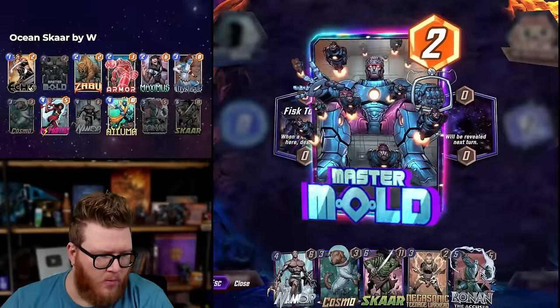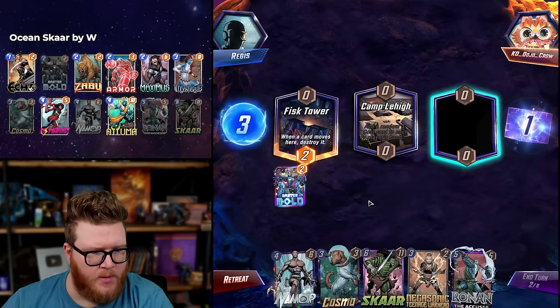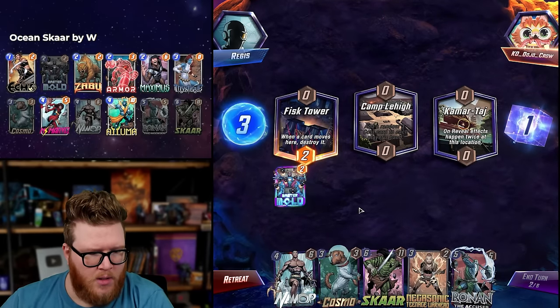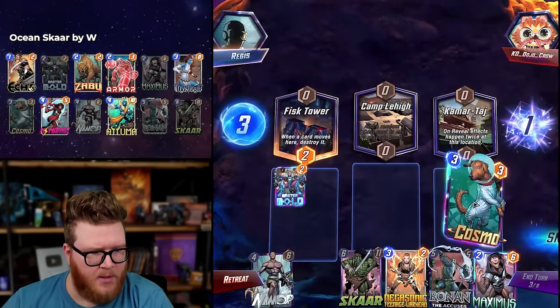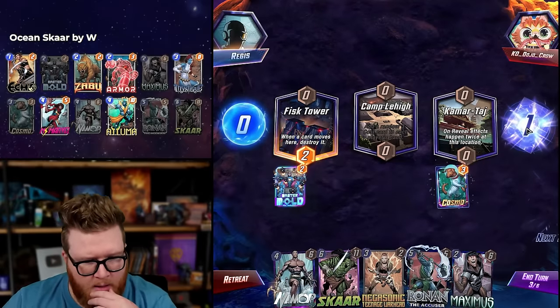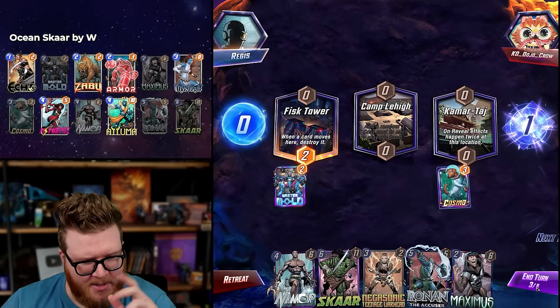No Ronin for this Master Mold, but interesting Scar line. Negasonic's always a good card. Oh, Ronin — nice! Namor into Ronin is just a fantastic curve. We'll put the Cosmo where the Ronin goes. That's really good for Maximus, but we could just shut off the opponent.